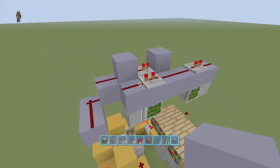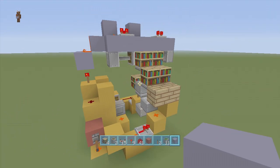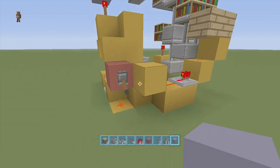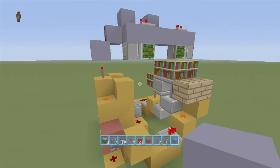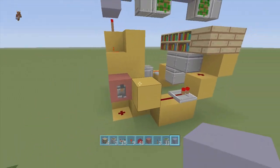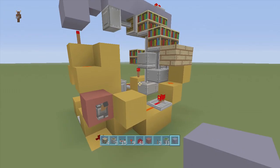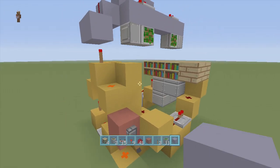That will fix our problem — everything should work fine. It should look like this up top. If we click down the lever it extends out perfectly, and if we click up the lever it pulls back and opens up fine. There you guys go, that is the quick fix for the secret room behind a bookcase. If you enjoyed this video make sure to leave a like and subscribe. Peace!